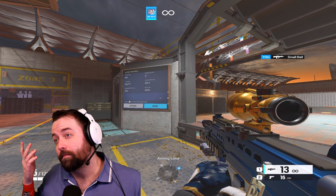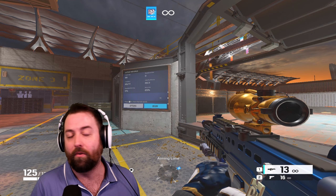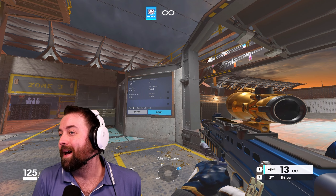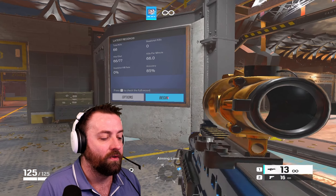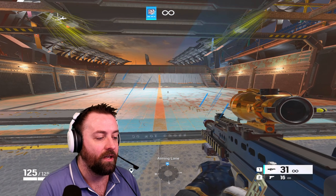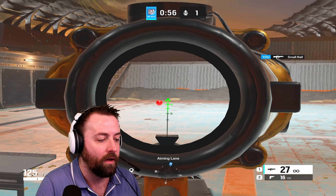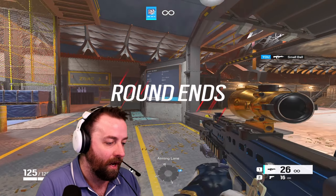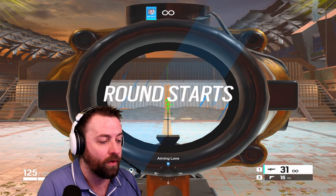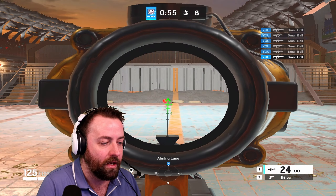The 360 FPS score was 66. The difference between 240 and 360 isn't super impressive — I missed a couple of times. You're going to see a massive jump going from 60 to 120, and from 120 to 240, but going from 240 to 360 you won't notice a massive increase. It is smoother, and my highest scores have been on 360, but going back and forth the difference is fairly minimal.